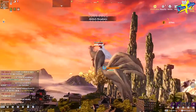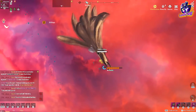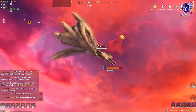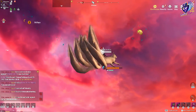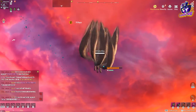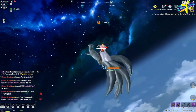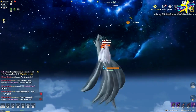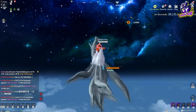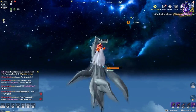Jadi kita langsung ngarahin ke planet yang hijau aja ya, atau bisa kalian langsung lihat di pinggir samping-samping — itu ada titik-titik biru atau hijau — di sampingnya itu bakalan banyak star stone. Oke, langsung kita naik ke atas — flying to the moon guys!